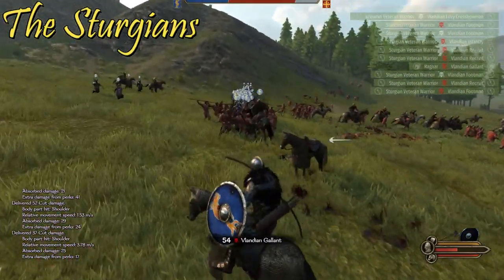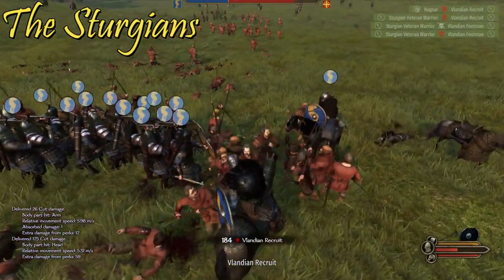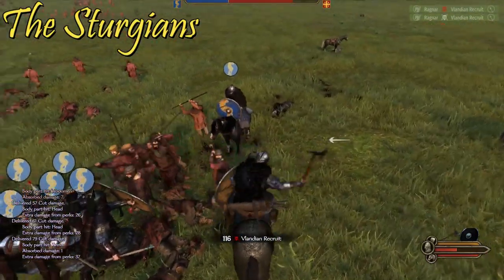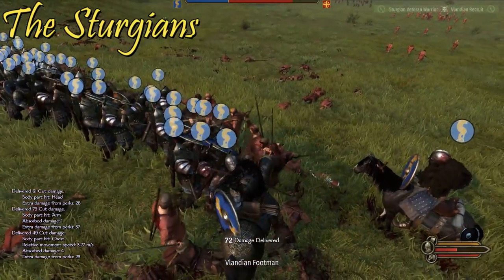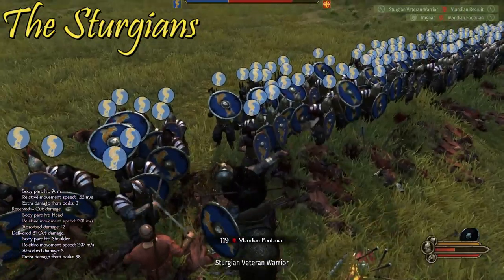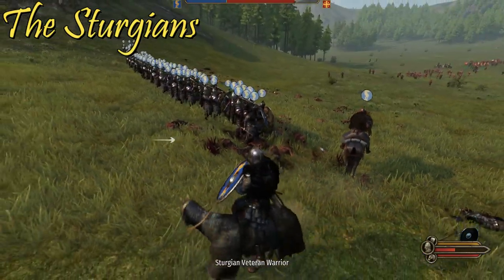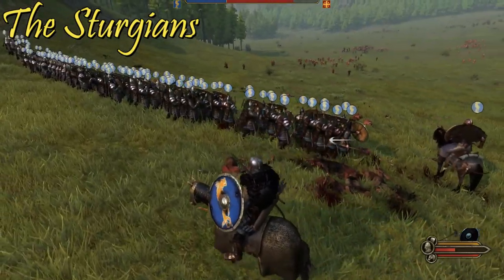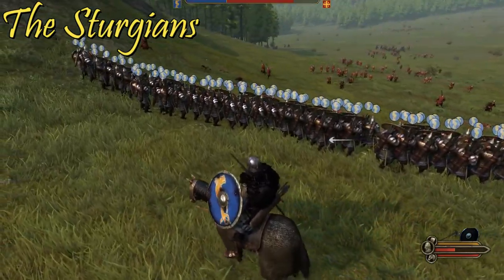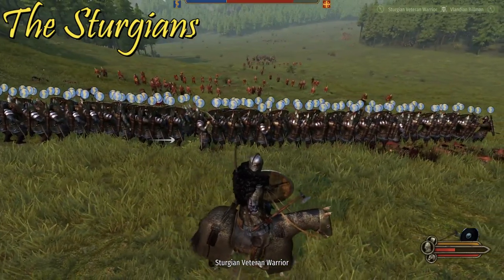Sturgians have strong defense with the shield wall and their very large circular shields. Overall their infantry units are pretty strong. They also have strong ranged units with archers and throwing units which can do a lot of damage while the infantry holds the line. They have a specialist berserker line and good heavy infantry in the Sturgian Veteran Warriors, some of the best infantry in the game. They work very well complemented by Vlandian or Imperial cavalry, since their infantry is stronger than either of those factions.